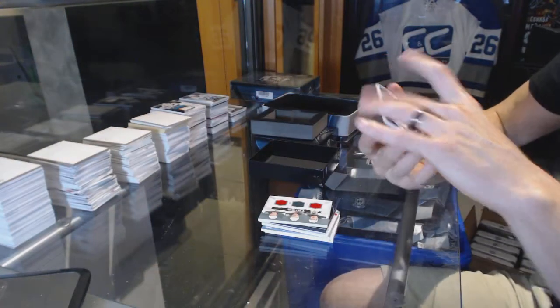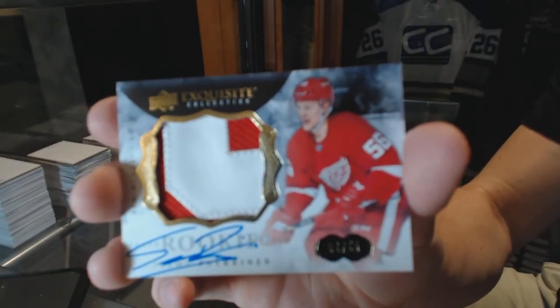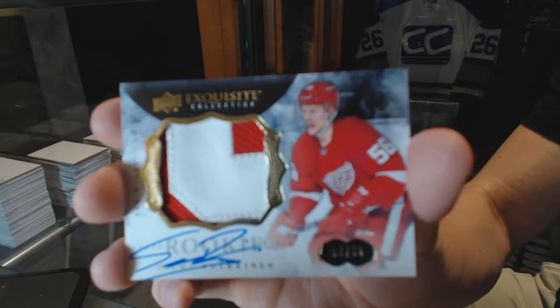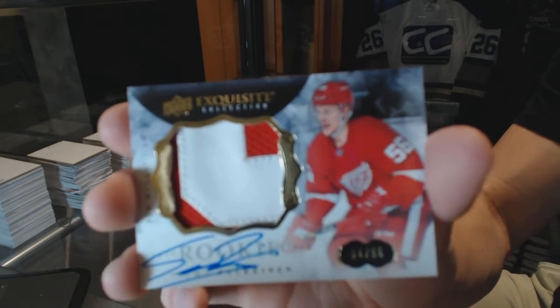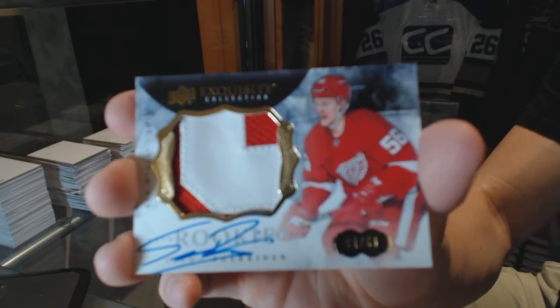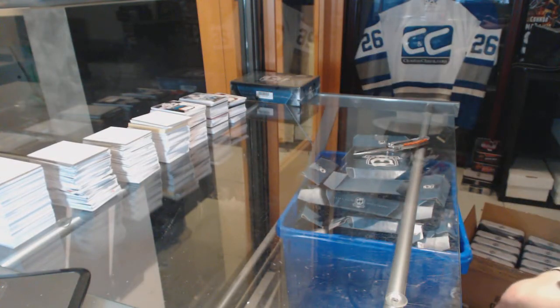We've got a two-color exquisite rookie patch auto, number 4 of 56, Timo Pukkinen. Fun fact — the exquisite RPAs are numbered to the player's jersey. The Pukkinen is 4 of 56. In the last couple weeks, Timo Pukkinen and the Detroit Red Wings announced he's changed his jersey number to number 4 for the upcoming season. So this is technically his jersey number card — 4 of 56. Not a lot of people would notice that yet because he hasn't played a game yet.